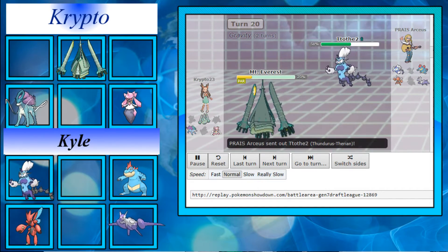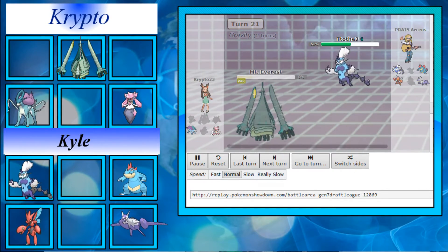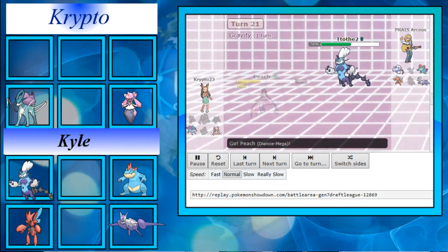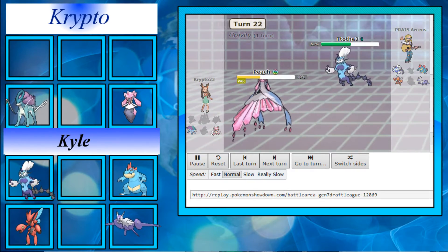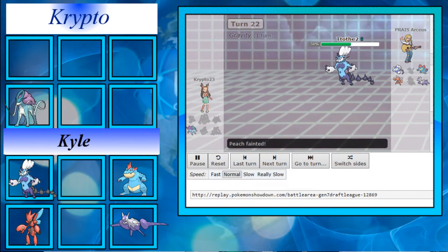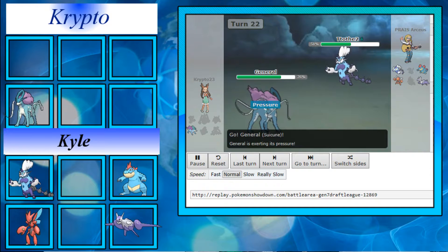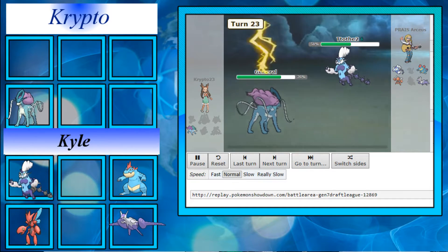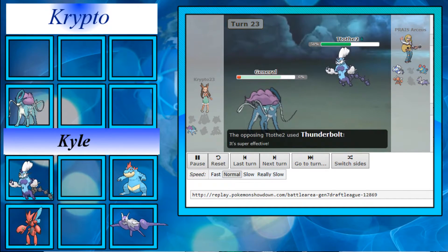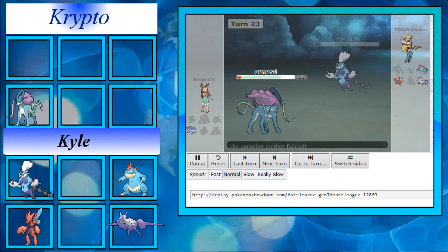Porygon 2 dies to Toxic damage from Mega Diancie. He brings in Thundurus, which can basically clean up from this point. Celesteela goes down. Diancie comes back in but is just stalling out as it goes down. Suicune is last but not least — Gravity returns to normal, Suicune comes out, and it actually lives a Thunderbolt surprisingly, even without special defense investment, and gets a crit on top of that.